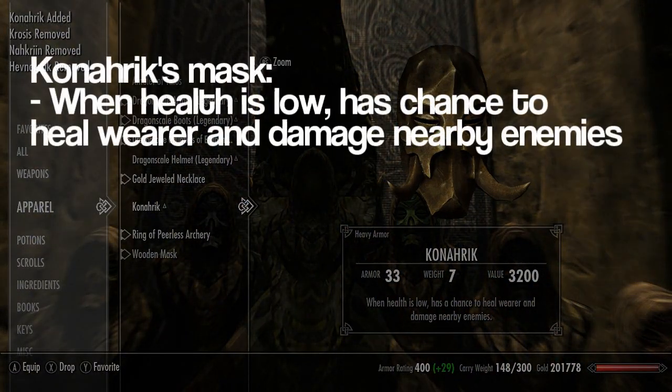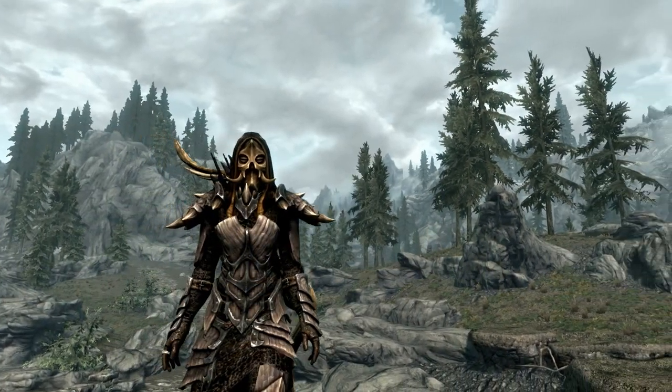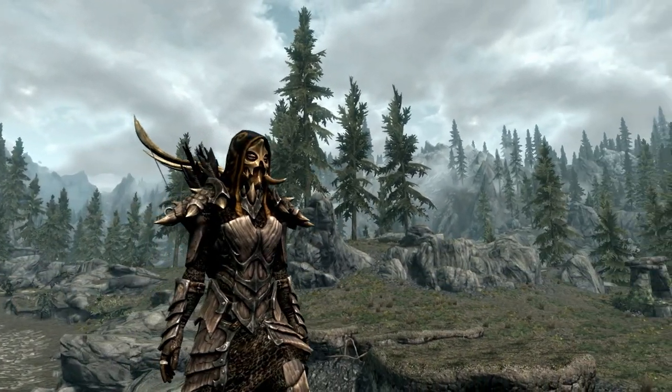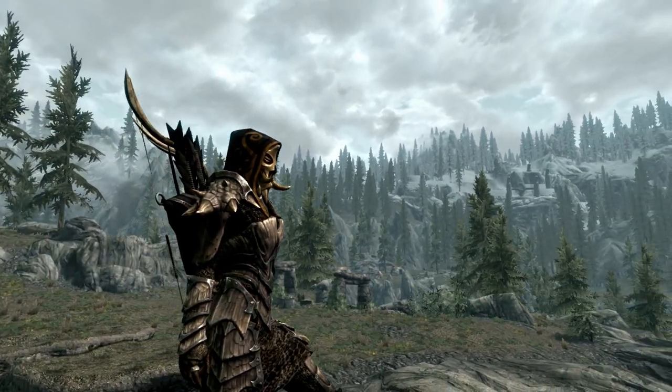Konarik's mask has a very special ability: when your health is low it has a chance to heal you and damage all nearby enemies. Along with that, Konarik also starts off at a higher base armor stat compared to other masks and has some other different features. The obvious one being tusks coming out of the mask, and the hood is now black with gold trim instead of brown with grey trim.